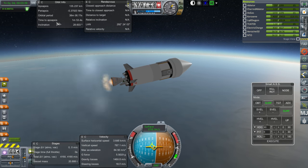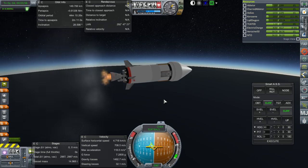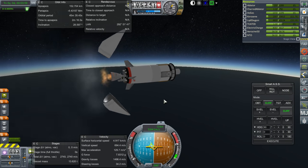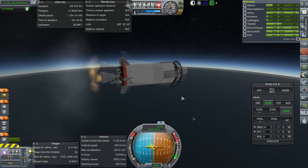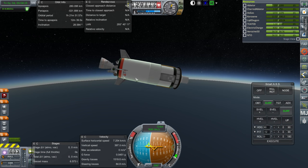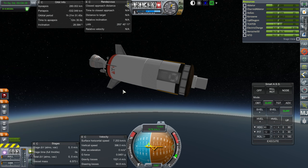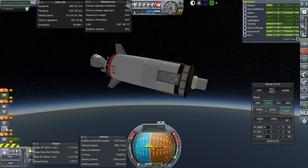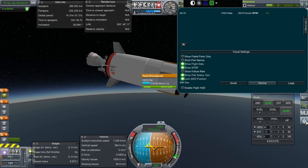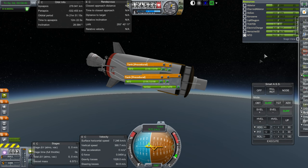Trying to moderate the time to apoapsis as well. We're already at 6 Gs. As expected, I think the payload is going to have to try and get itself to orbit on the real launch — it is just shy of orbit. That's good. Let's let this payload go and check what the mass is on it.